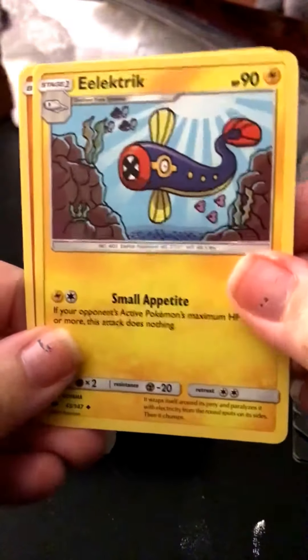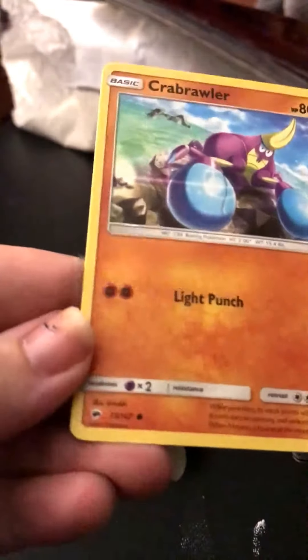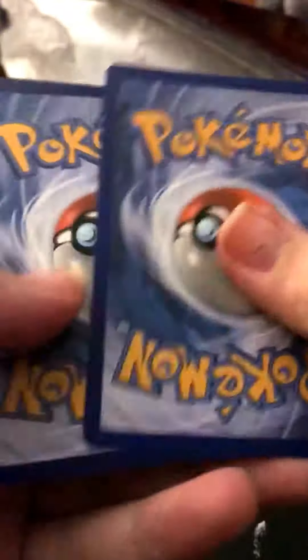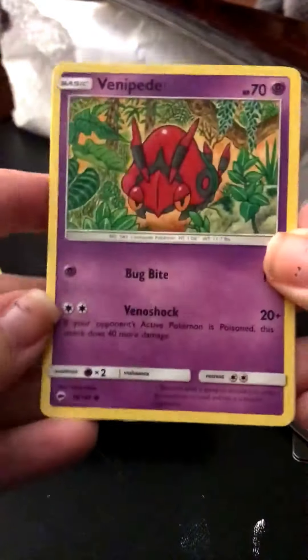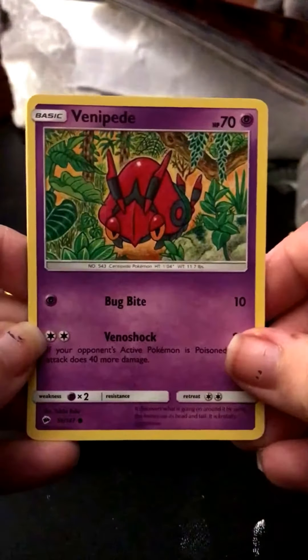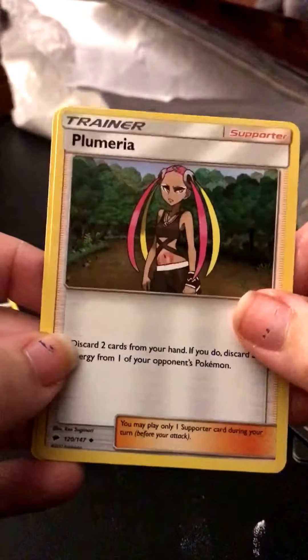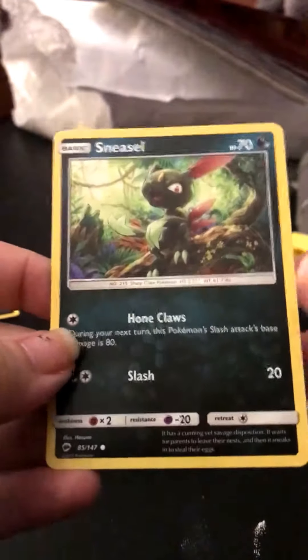Tynamo, Electric Energy, and a Crabrawler. I haven't opened any Sun and Moon — I've opened regular Sun and Moon and Guardians Rising — but I haven't opened any Burning Shadows cards yet. So this is the first Burning Shadows opening on this channel. Venipede, Plumeria, and a common Sneasel.